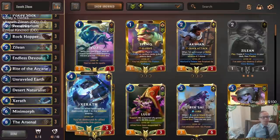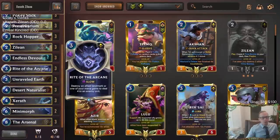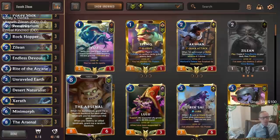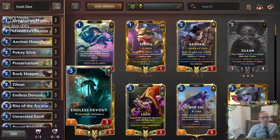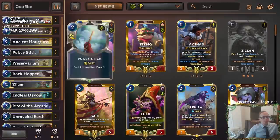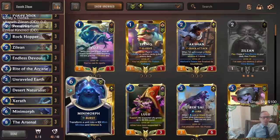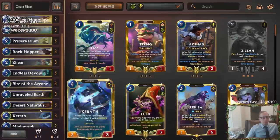This is a classic — we've played Xerath Zilean a decent amount. Nothing too flashy about the list, but it's very powerful. You're allowed to play nine champions instead of six: three Zileans, three Xeraths, and three Arsenals. It's kind of weird they let you play nine champions in this deck, but they do. We also have what we determined yesterday is the best card in the game — Endless Devout — for your mid-game stopper.